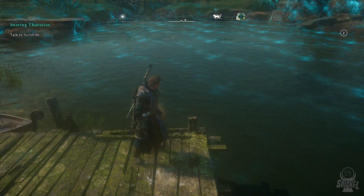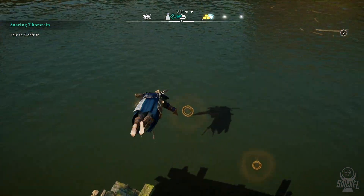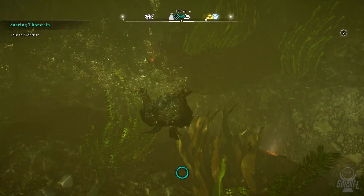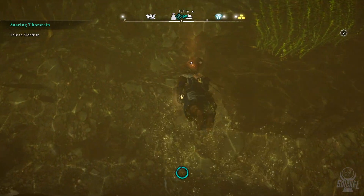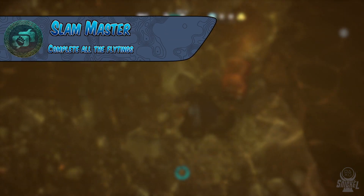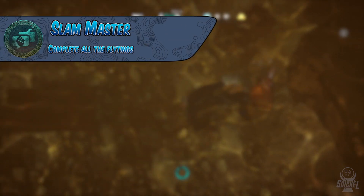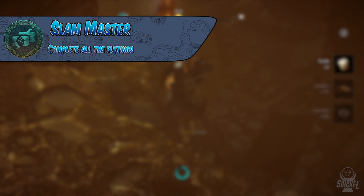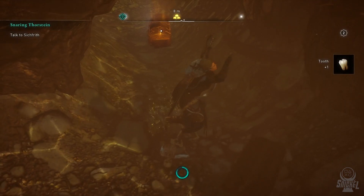Now let's talk about the flytings, which I like to refer to as rap battles. There are a total of 16 of these that are shown around at the different maps, and once you battle them all and win, you will earn the trophy Slam Master. These flytings can be tricky, but you need to pay attention to what the other player is saying and you kind of want to roast them back, but they aren't too tricky to complete.